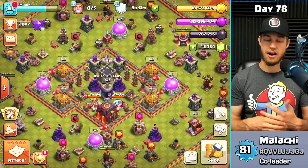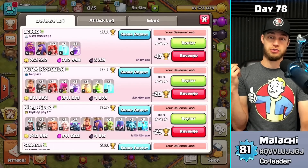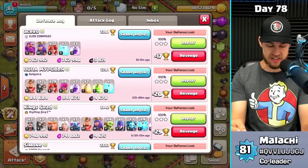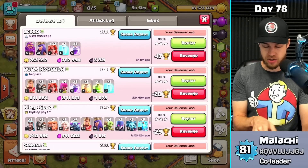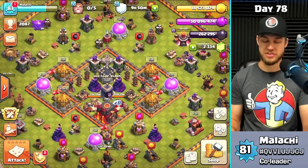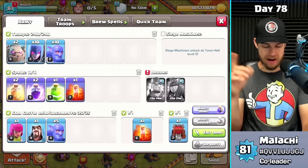Once those are all done in the next two or three days, we're going to be super protected against air attacks. The last defense I took was valkyries, and the past three attacks have all been ground attacks because I'm actually protecting air pretty well. We're working toward upgrading defenses.